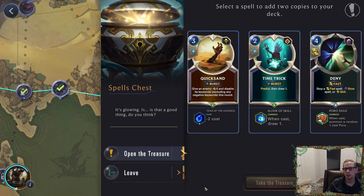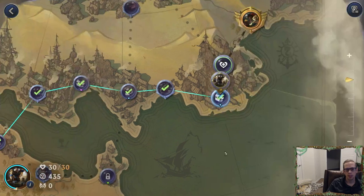Spell chest — you have Deny, Time Trick that draws two, or one-mana Quicksand. The good thing about one-mana Quicksand is Gangplank is super scary with Overwhelm and lots of damage, and this can get rid of the Overwhelm on Gangplank. So that's not that bad. I'll take that.